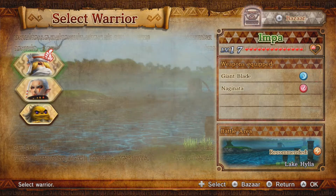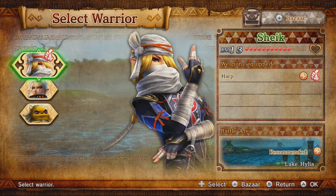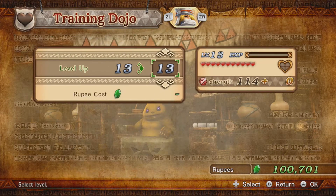The recommended character for this is Sheik because of her lightning-based attacks, so we're actually going to give her a go. Sheik looks like she could use a couple of levels, so let's increase her level up to at least 17 because that'll be a big help.